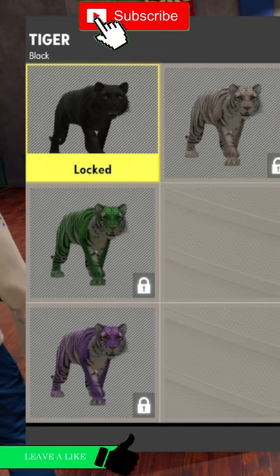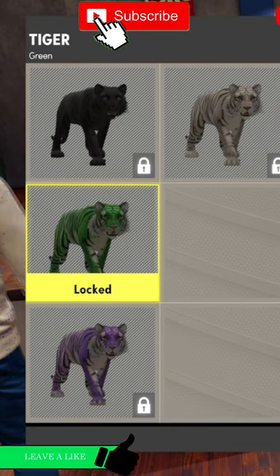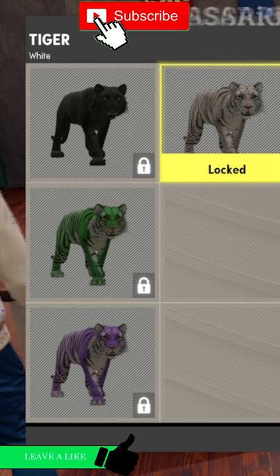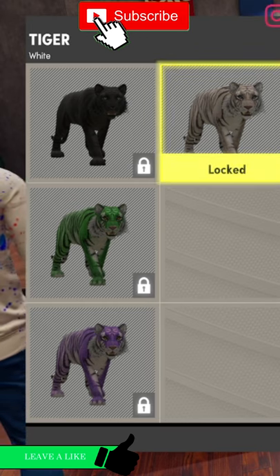Hello, what is up everybody? In today's video, this is the level 40 reward, which is the Tiger. You spend 35kv to get different colours of the Tiger.